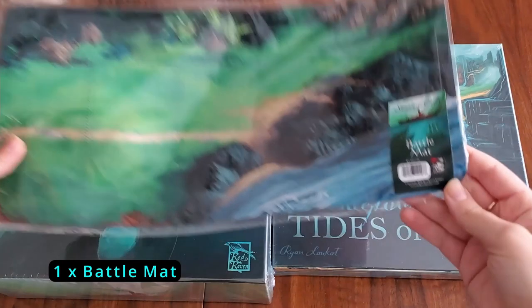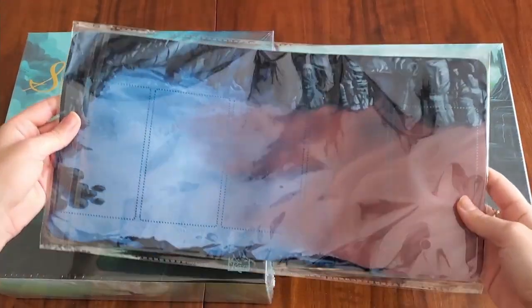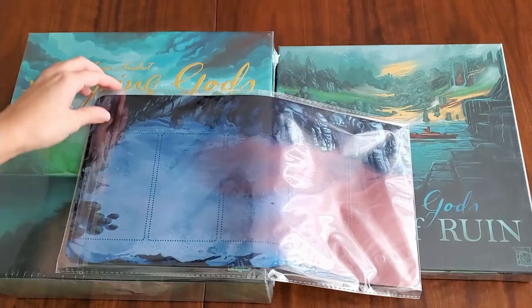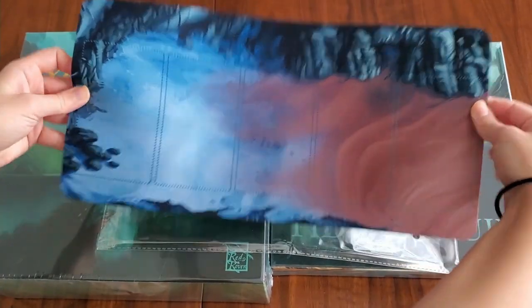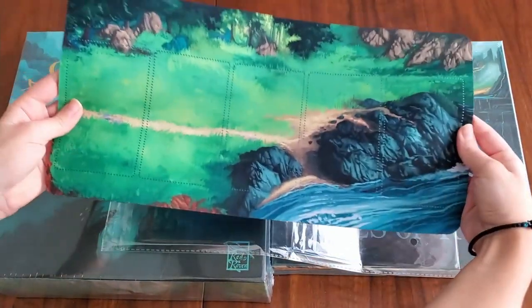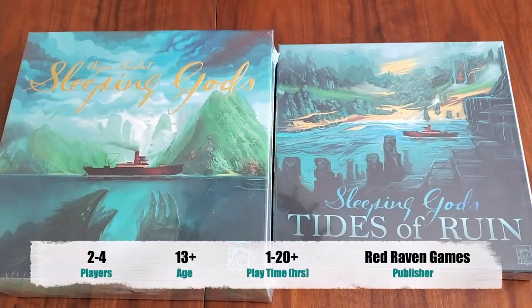Now we've got the playmat. There's the Red Raven logo, and the backside. I'm going to open it up delicately — there it is. I'm a sucker for playmats — beautiful both sides, like a dungeon side and a grass side.